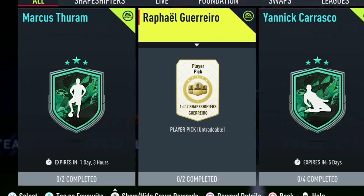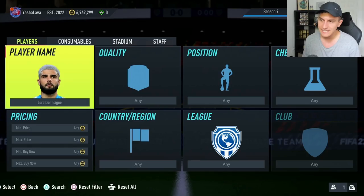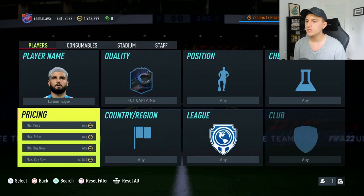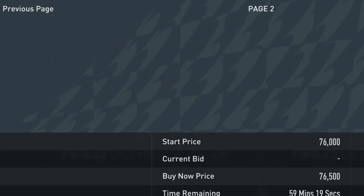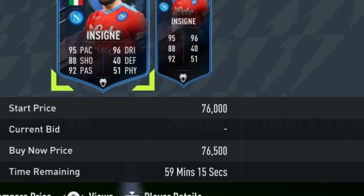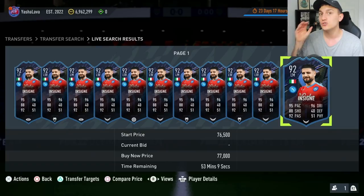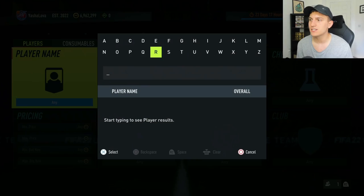EA have been continuing to release Shapeshifter SBCs, and you can still trade around these. A perfect example: we recently got Chucky Lozano, who is very hard to link being Mexican. A player like Insigne actually rose in price after that Lozano card released. His Fut Captains version went up around 10,000 coins and is still rising as people try to find links to Lozano — currently sitting at 76,000, up from about 60,000 before Lozano released. When an SBC drops, pick up cards that directly link to it, and go for the best special version of that card, not the normal gold.